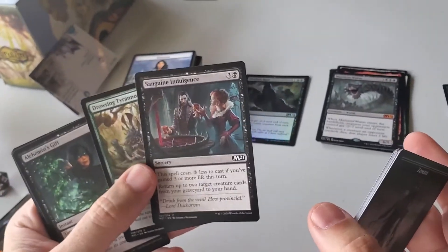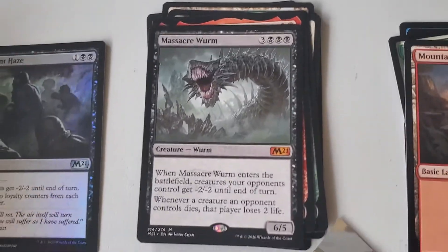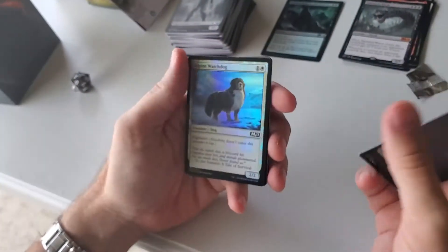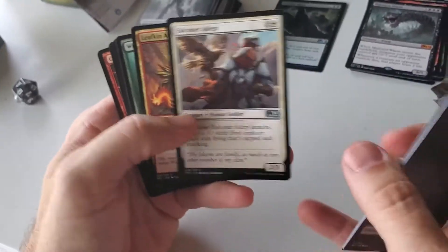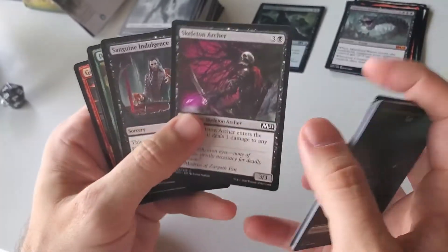I'm getting a lot of Sanguine Indulgences — might be something I can play. I guess I'm playing black and red. A Conspicuous Snoop. Other than the Massacre Worm, this is about as bad as you could get from ten packs, I think. That will be fun to try to play these.